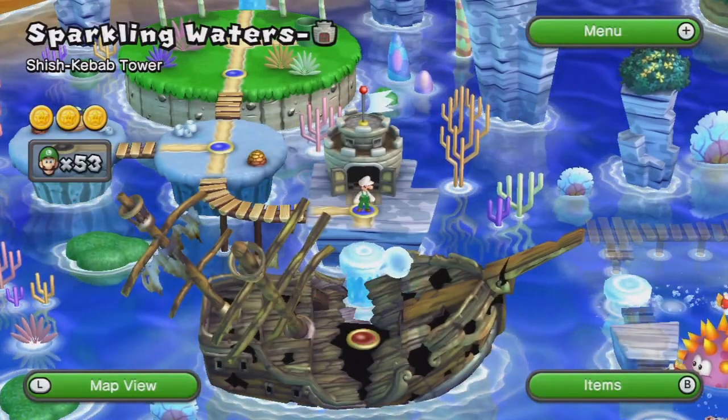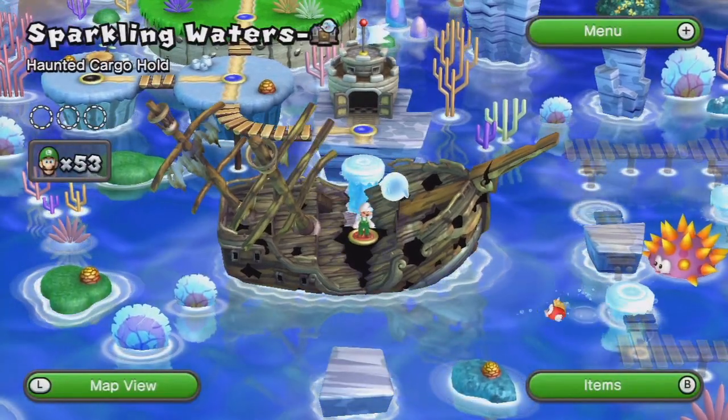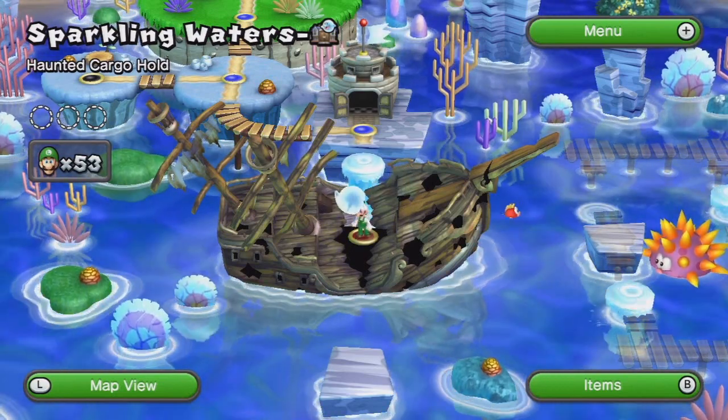Alrighty, so that's the end of part 5 of New Super Luigi U. In the next video we're going to start with part 6, and the first level here is Haunted Cargo Hold — this is the Ghost Ship level of World 3. Alright everybody, thanks for watching. See you next time.